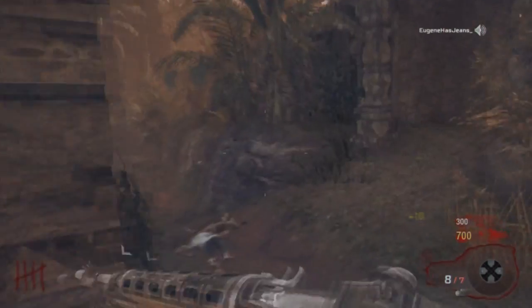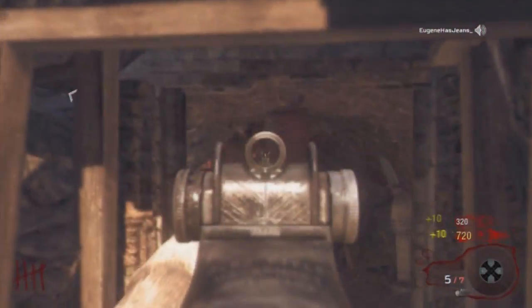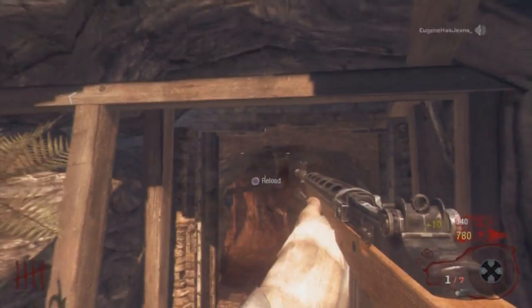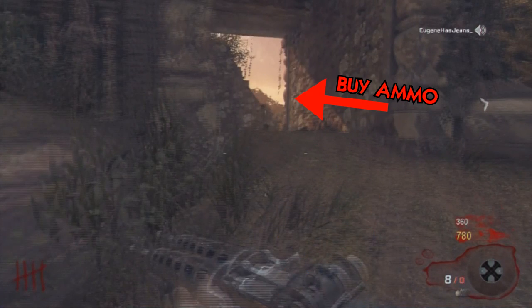We're gonna jump right into this. Right now I'm running out of ammo on my M14 — it's round 5, I got 8 bullets left, and the round is starting right away. So what should I do? Should I go run and buy ammo?